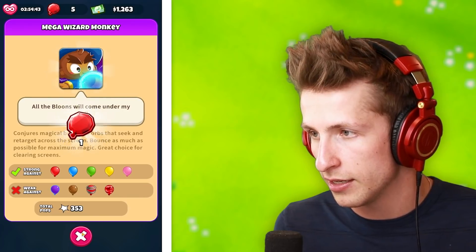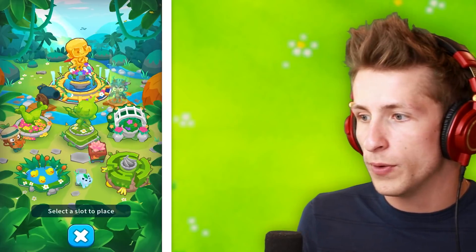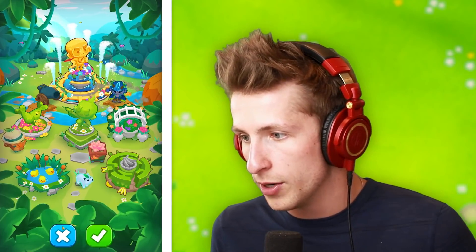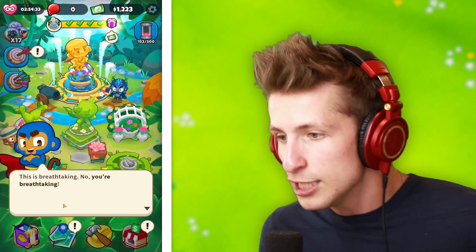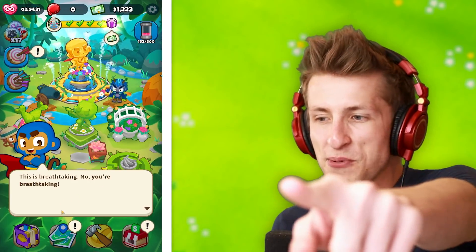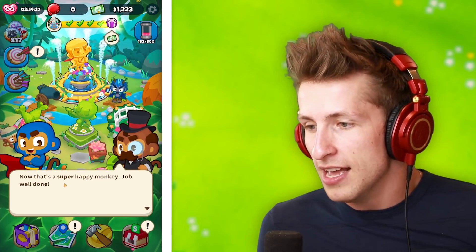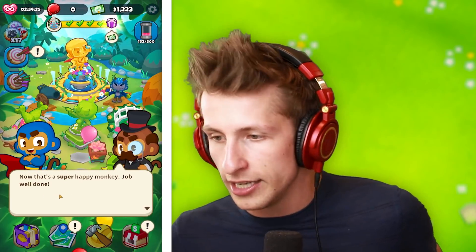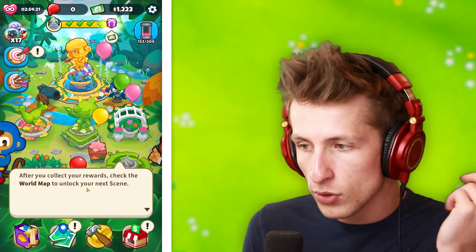This is the last mega wizard monkey, and now we have the last one needed to unlock the next area. We now have the final thing — this is breathtaking. No, you're breathtaking — that reminds me of the Keanu Reeves meme. That's a super happy monkey. Job well done. After you collect your rewards, check the world map to unlock the next scene.